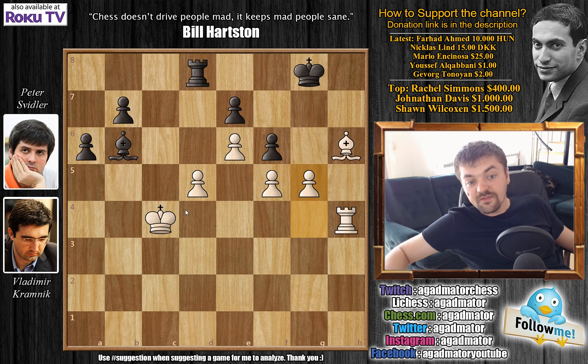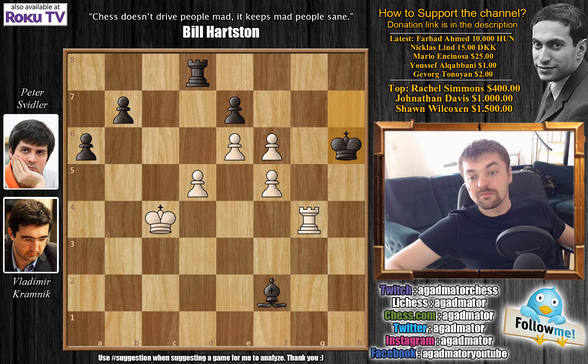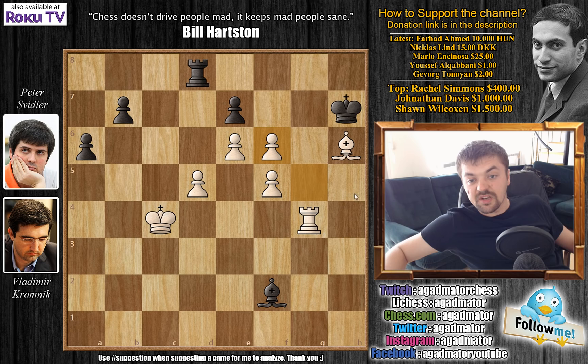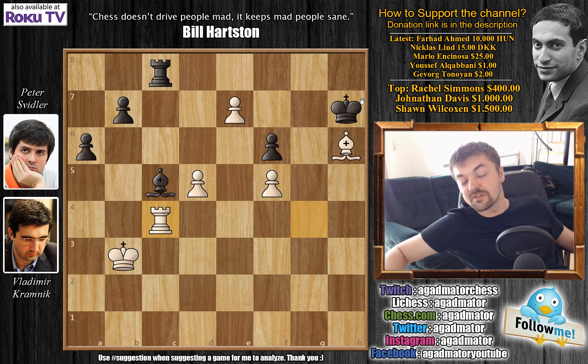After g5, Bishop to f2 was played by Svidler attacking the Rook, but now comes Rook to g4. We have King to h7, and now g captures on f6, giving up the Bishop. It doesn't matter what Black does — even if you capture the Bishop, yes you are up a piece, but simply d6 and there are simply too many pawns for Black to stop all of them. E captures, now you simply push a pawn; after Rook moves, you push another pawn and get a Queen — you don't even have to grab the Rook, you're simply checkmating Black. After g captures on f6, we have e captures on f6, and now e7. Rook to c8, this comes with check, King b3, and after Bishop to c5, simply Rook to c4 was played, and it was in this position that Peter Svidler resigned the game. Whatever he does, the game is simply lost — simple Rook captures on c5 wins, then the pawns march forward.